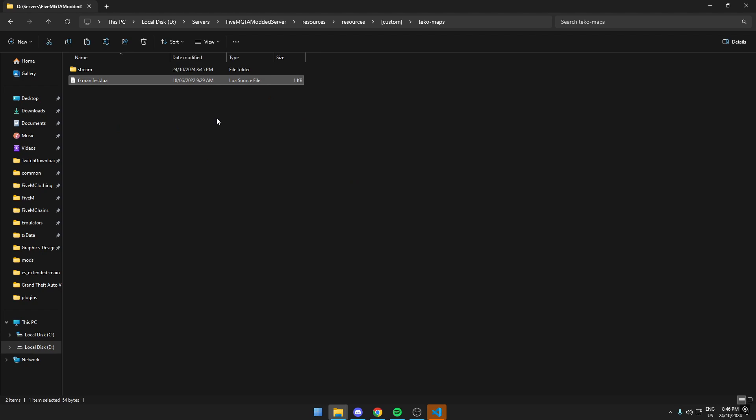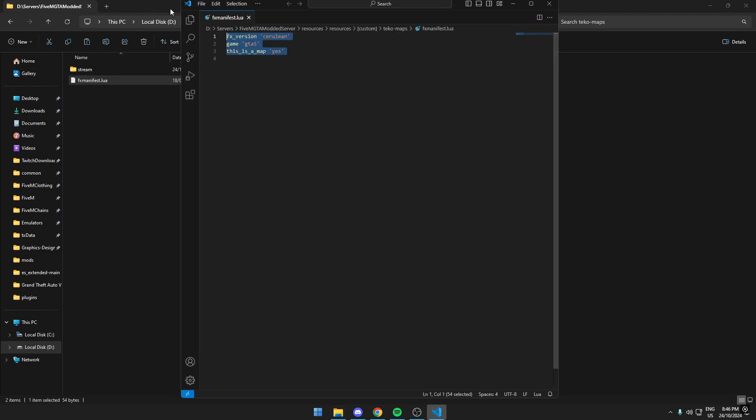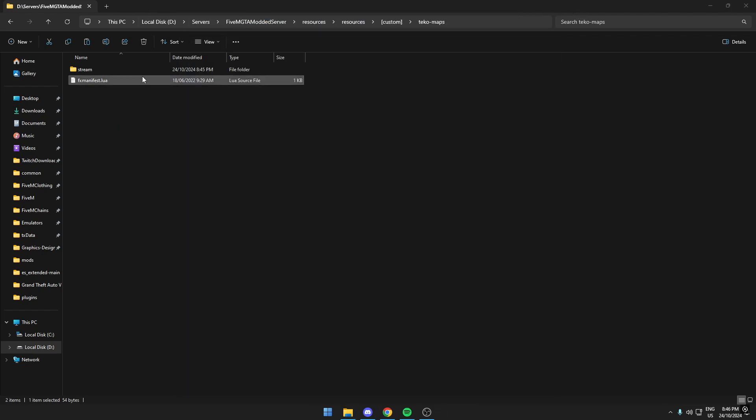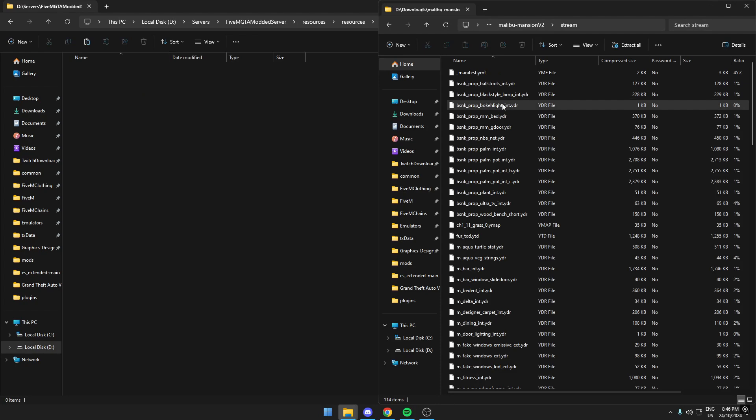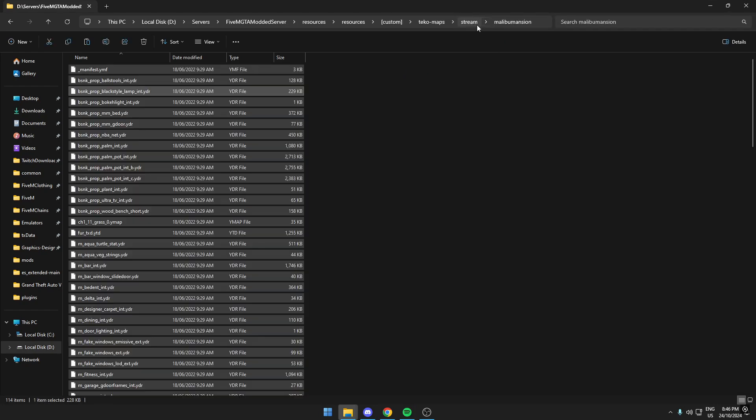Open the resource.lua — you don't have to edit anything, just make sure it looks something like this. Then go into the stream folder, make a new subfolder called something like 'malibu mansion', and drag everything from the downloaded map's stream folder into there.